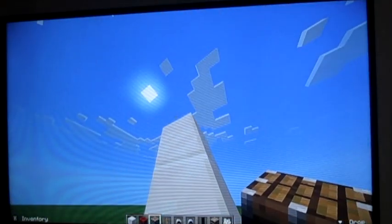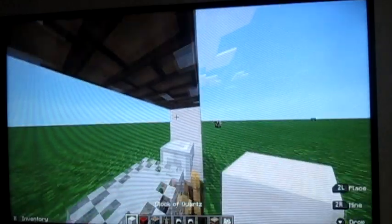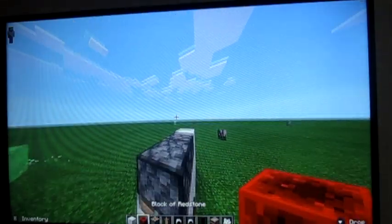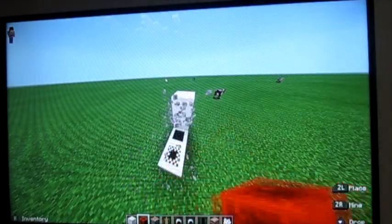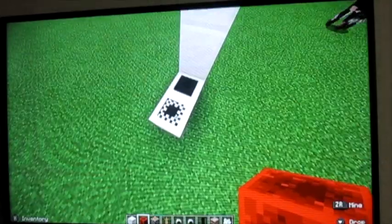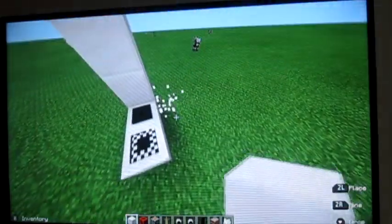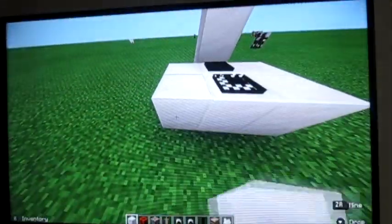Make sure they're both facing straight. Then you're gonna place two pistons facing down — this is where the quartz and redstone activation comes in. This is really important: after you have that, you're gonna activate it.